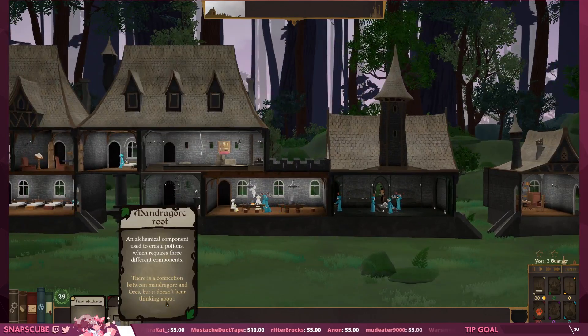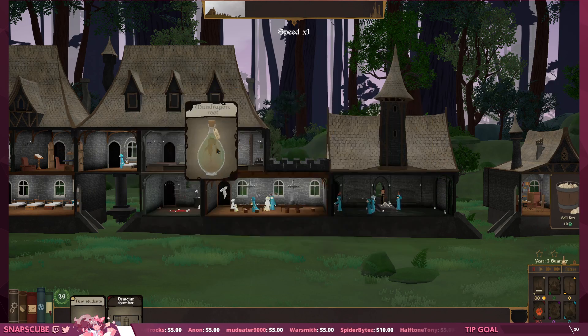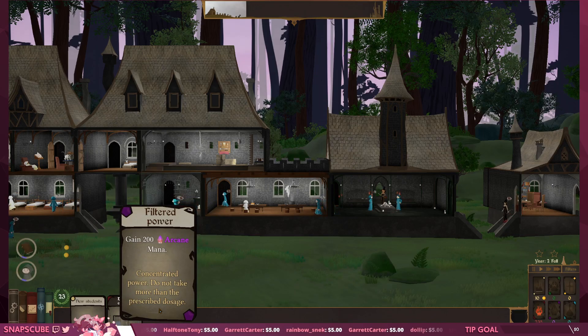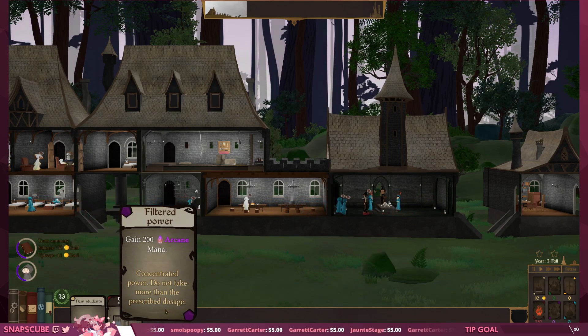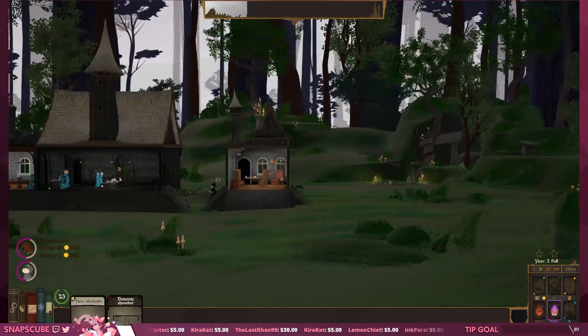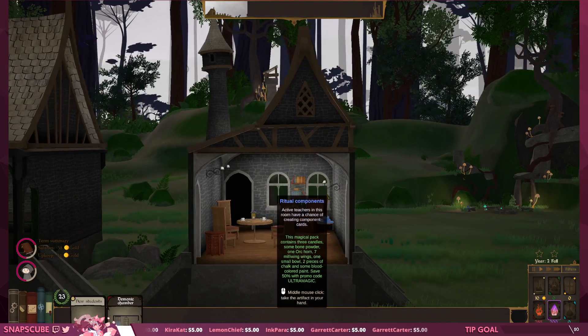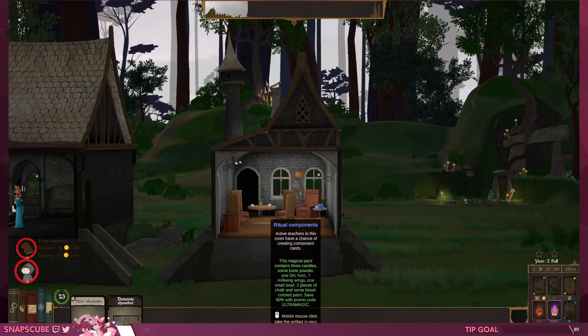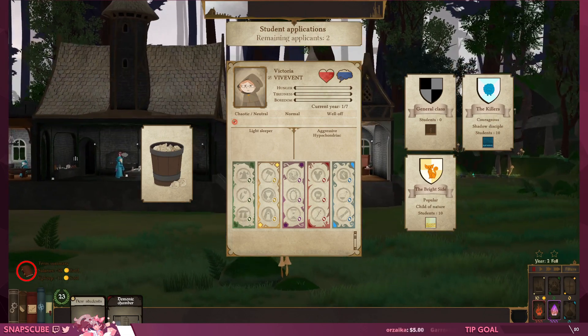Concentrated power — 'do not take more than the prescribed dosage.' Gain 200 arcane mana. So potions can give us light shit. As long as teachers are in the crypt they're generating ritual components. I gotta start paying attention to things that will generate more ritual components. Victoria Vivvent — I feel like there's so many students here, I don't know if this is what I want. What the fuck is happening? What did you do?